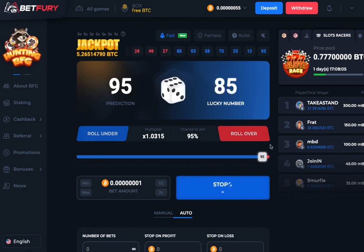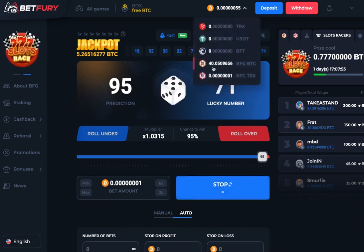Eventually I lose — I rolled a 97 which is over 95, so that's a loss. You can see that it eats into my bitcoin balance every time I lose, but the BFG token count is going up — it's now at 40.05 and slowly rising.